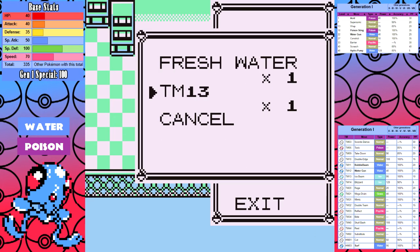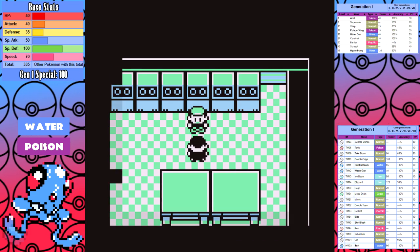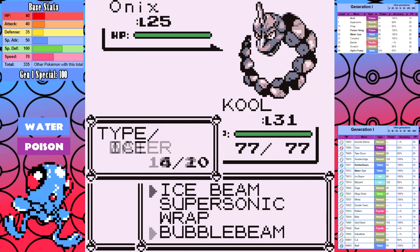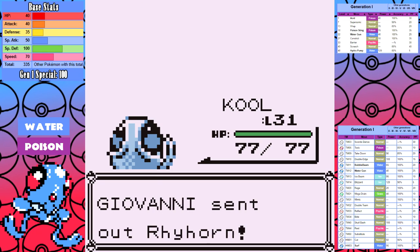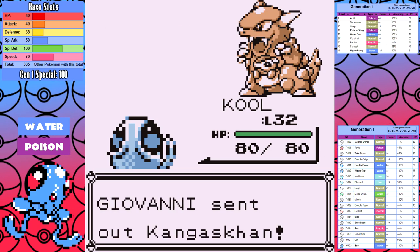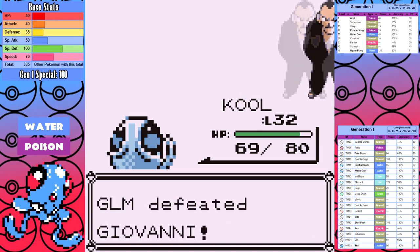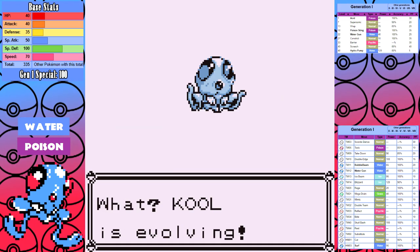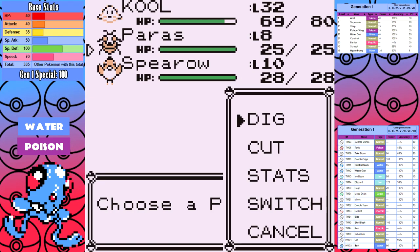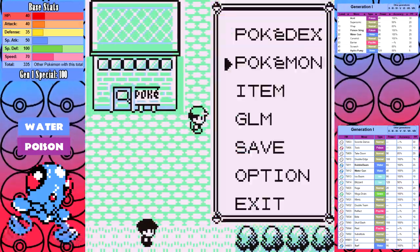I make my way to Celadon City and top priority is getting Ice Beam from the little girl. I immediately use the TM and replace Acid. Then it's the Rocket Hideout and Giovanni number one — high special plus Bubble Beam makes for a very easy fight. But I make a huge mistake here: above Giovanni is a hidden Super Potion I always grab, and you have to move to see the Silph Scope that drops when you defeat him. I forget to move and Dig out immediately, blissfully unaware of how stupid I was.